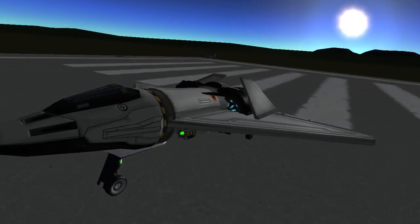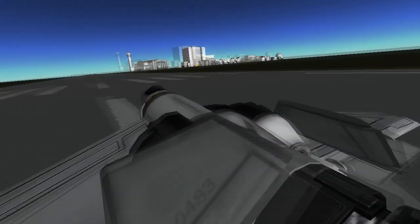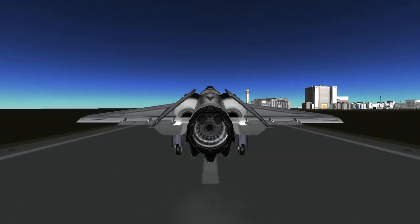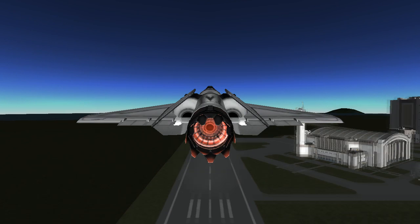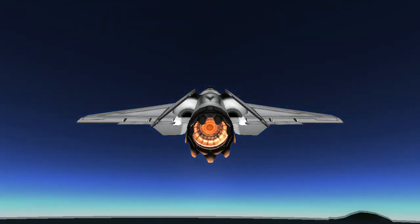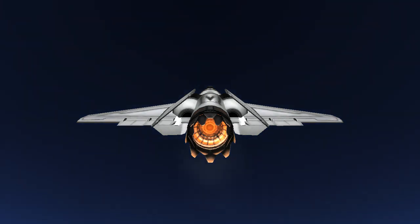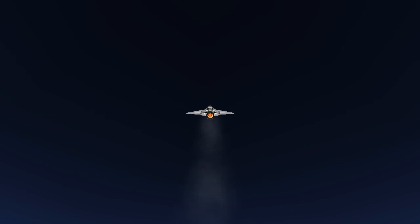Hey there, I'm Cruisin, bringing you another episode from the KSP Quick Guide series. This video will cover everything you need to know about flying at high altitudes. High altitude flying is very useful and is the quickest and most efficient way to get around Kerbin without leaving the atmosphere. This is the last step before going to space. Understanding how your plane operates at high altitudes will make you a much better player, and the transition from planes to SSTOs from this point will be a breeze. So let's get started.